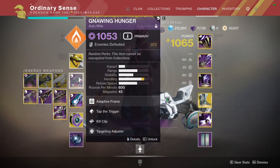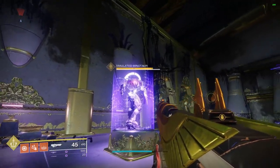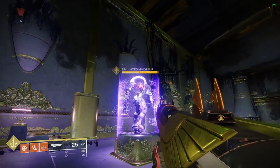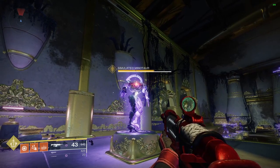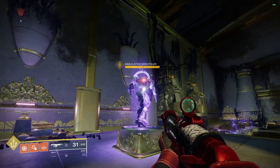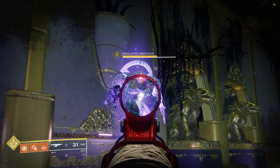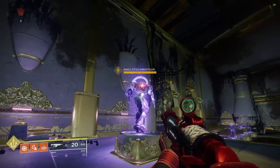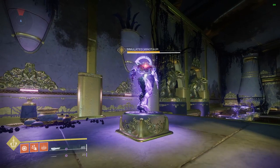Now that we know there are three or four damage types, what happens when we see shields in game? If I shoot this enemy once, you can see he has a purple shield — purple means void. Shooting that void shield with a non-void weapon takes a lot of bullets, but if I swap to a void weapon it's much quicker. You'll also see that when you destroy the shield with an energy weapon of the same type, it creates an elemental explosion that affects the enemy and every other enemy in the surrounding area.